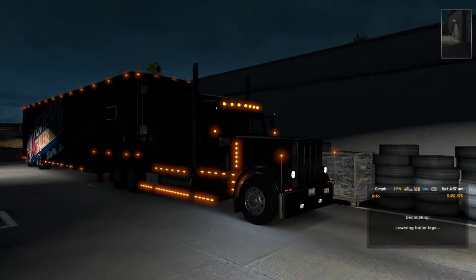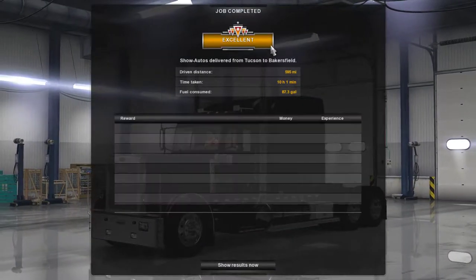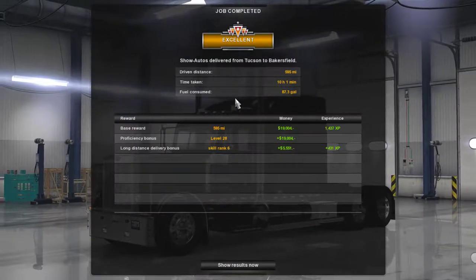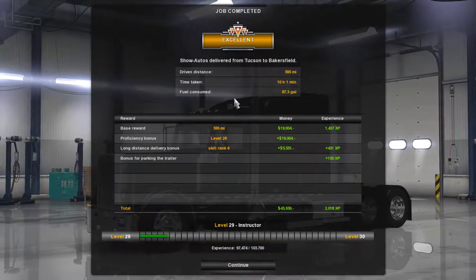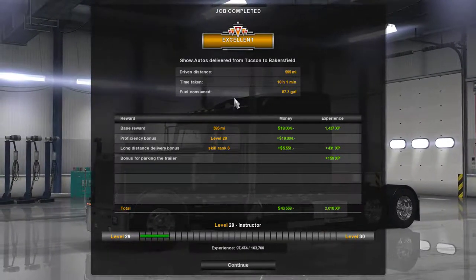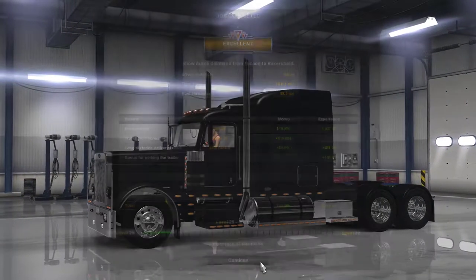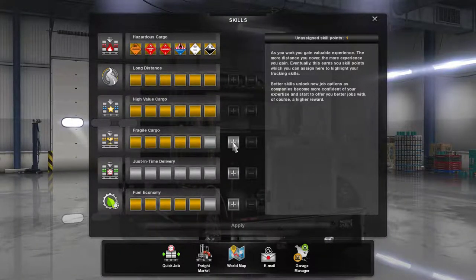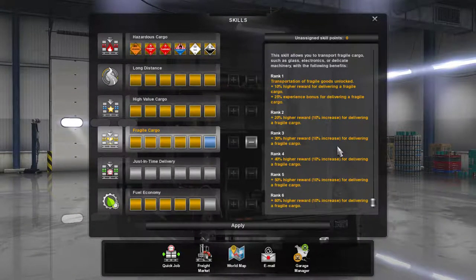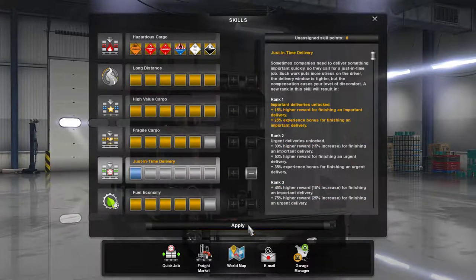I'm going to drop it off. I love all the lights on the trailer. Excellent — 595 miles, 10 hours 1 minute, 87.3 gallons consumed, $43,559, $2,018 XP. We leveled up! Fragile cargo — just in time. My first one.